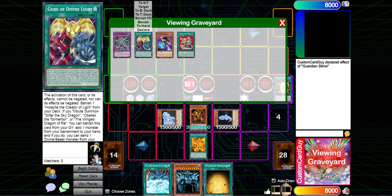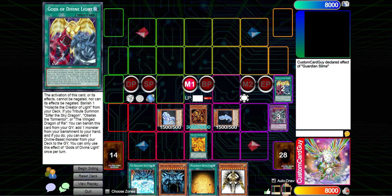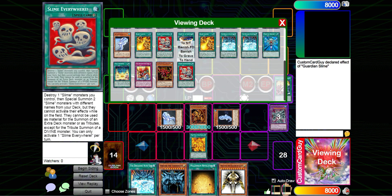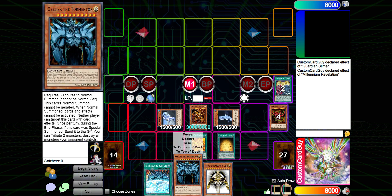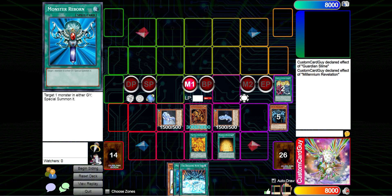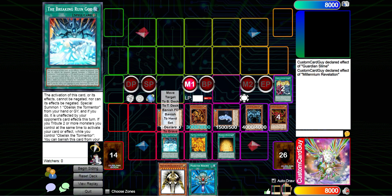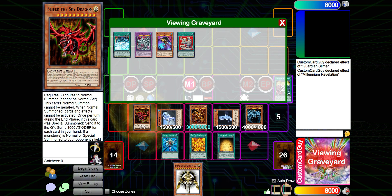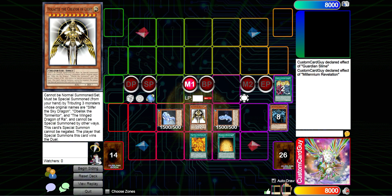Since we Tribute Summoned Ra, we can banish Ancient Chant from the grave to add a banished monster from our banishment back — we grab Harakhti — then send a Divine Beast monster from deck to grave, which will be Slifer. Activate Millennium Revelation: send a Divine Beast monster from hand to grave to add Monster Reborn from deck or graveyard — we send Obelisk to grab Monster Reborn. Activate Breaking Ruin God — can't be negated — to special summon Obelisk from the graveyard. It'll be sent to the grave in the end phase, but we won't let it get there. Activate Monster Reborn to bring out the final Egyptian God, Slifer. And now we go for the Full Divine King summon — bring out Harakhti by tributing the three Egyptian Gods, and we win the duel right here on the spot.